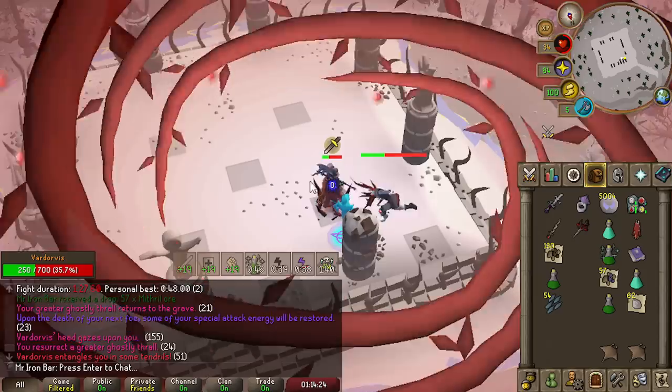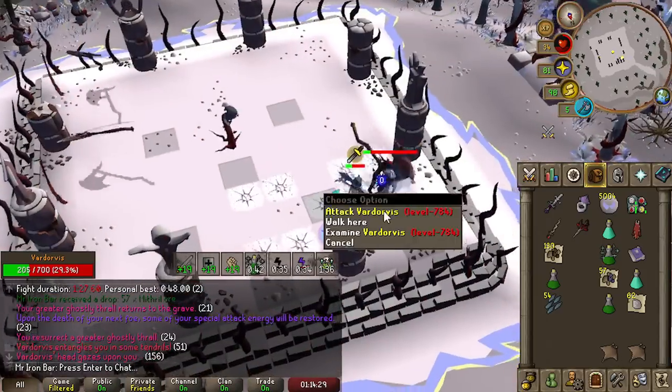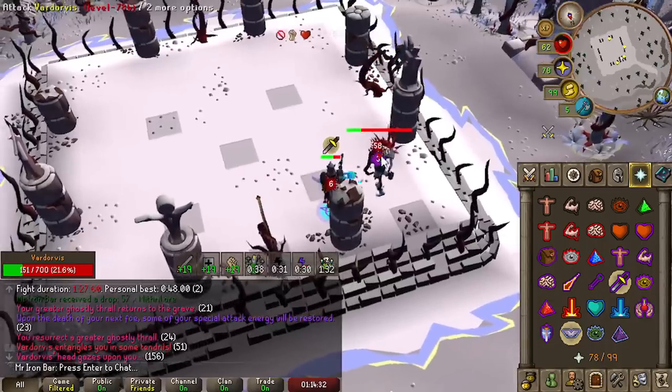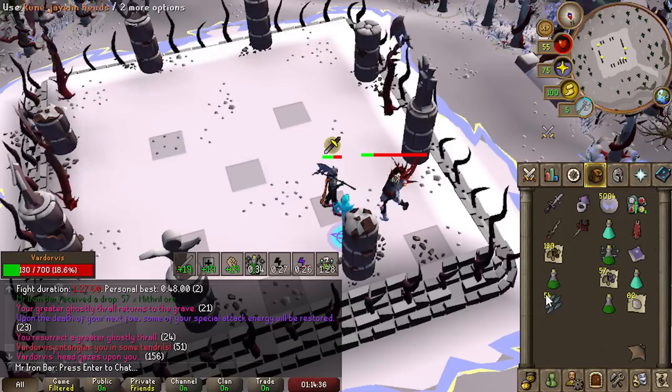Only 18 charges that kill — so on a pretty good kill. Let's say on an average kill it's about 25 charges. If it's 25 charges on average, that means one blood shard would last about 400 Fardovus kills. That's pretty good honestly.